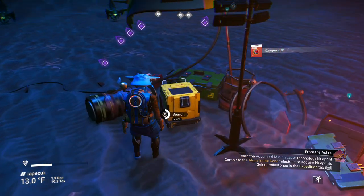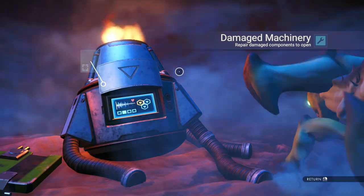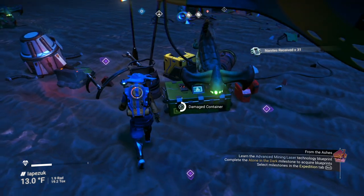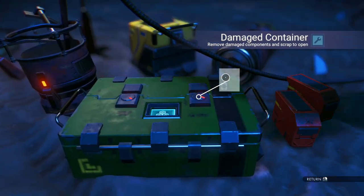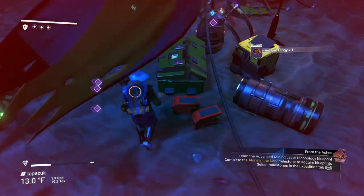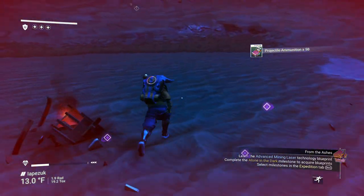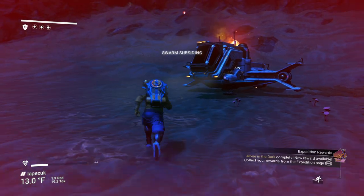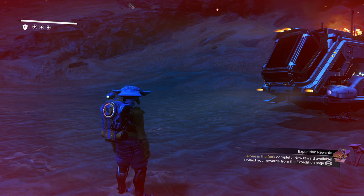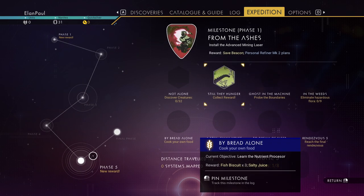I'm going to raid these crates real quick because sometimes they have good stuff — the bugs can't attack you while you're in here. I got some condensed carbon out of that. Got some oxygen out of one of them too — got both. If they're really annoying, just jump in your ship for a moment. Now while we're here, go into your escape menu and go to your phases. You need to collect this one, but before you do, select 'A Still Small Voice' in phase five. This is the only planet you can really do this from easily — just look at the sky and the counter at the bottom right is going to start counting.